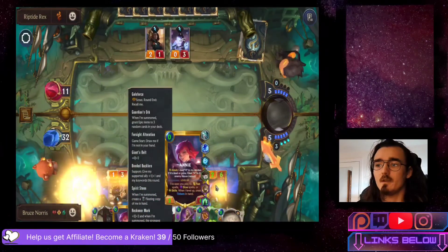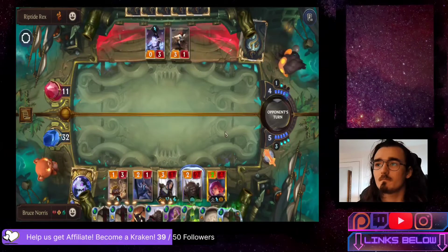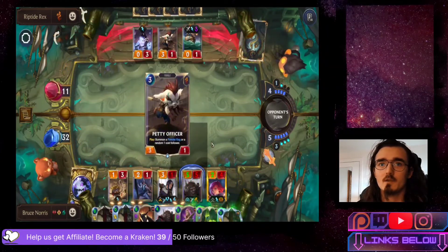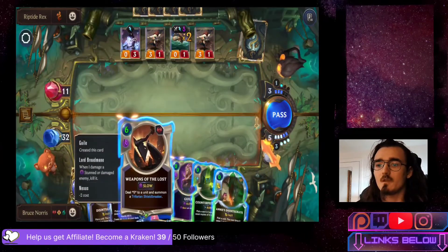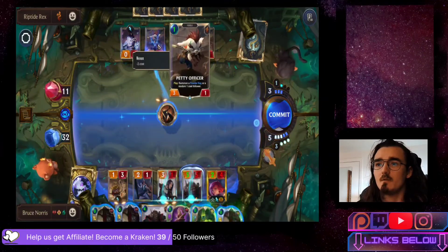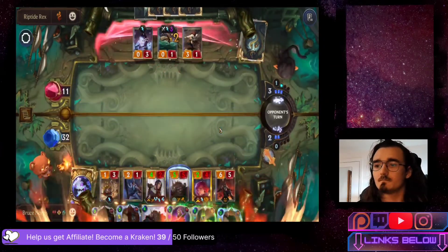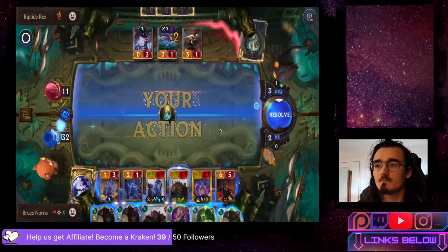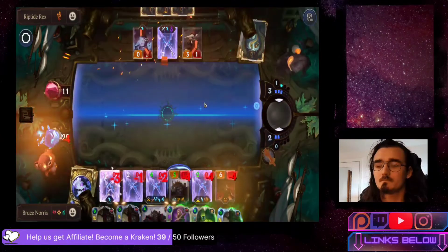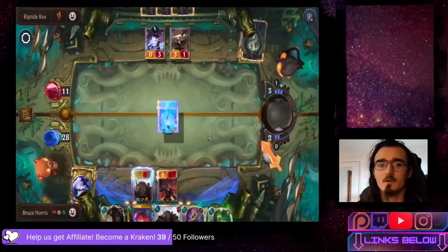Continuing to drop Annie - she does have Reckoner's Mark which is a bit spooky, but we'll be okay. Using Inspired Plans on Lord Broadmane for more stats and quick attack since it's our attack turn. Dropping Weapons of the Lost to take out the Petty Officer, which also gives us another unit. Unfortunately we weren't able to utilize Caitlyn's rally since we didn't attack.